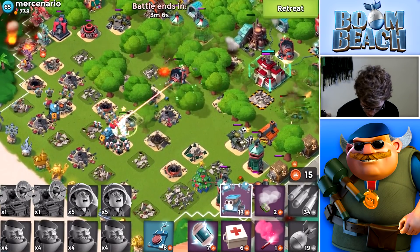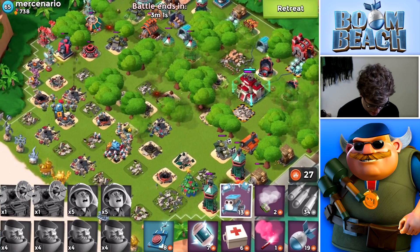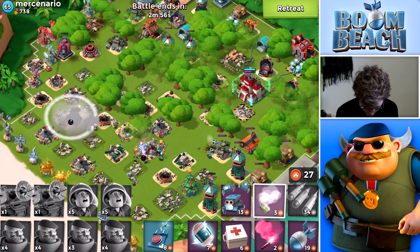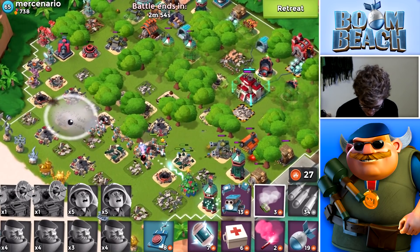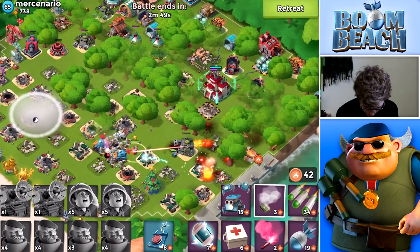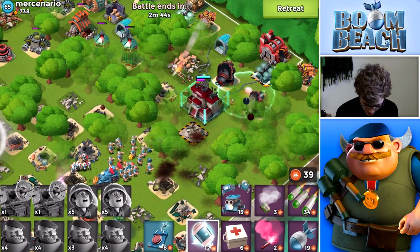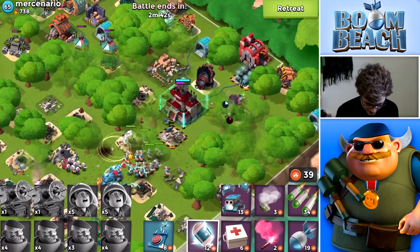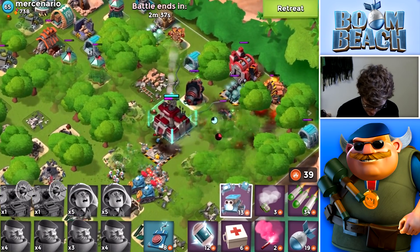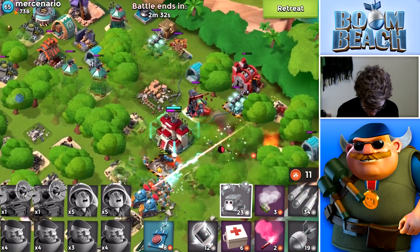We're going to throw a box of Critters onto the Flume Cannon — hopefully that takes it out. We're looking pretty good with a decent path for this base. We'll throw a flare over here, throw a smoke, and line up. He has two Shield Generators so we might have to think about taking those out. I'm going to flare onto one of the Boom Cannons, shock them, and hopefully direct troops toward the Shield Generators.